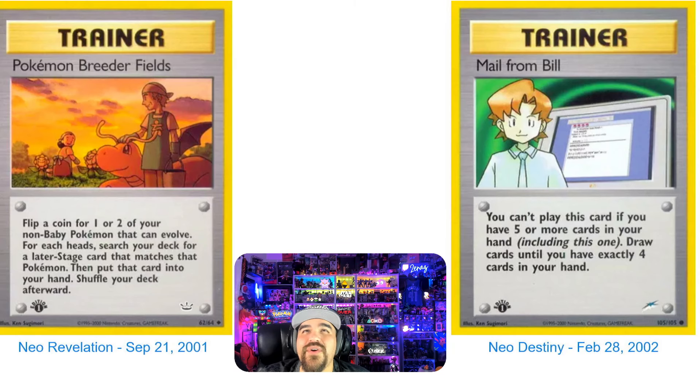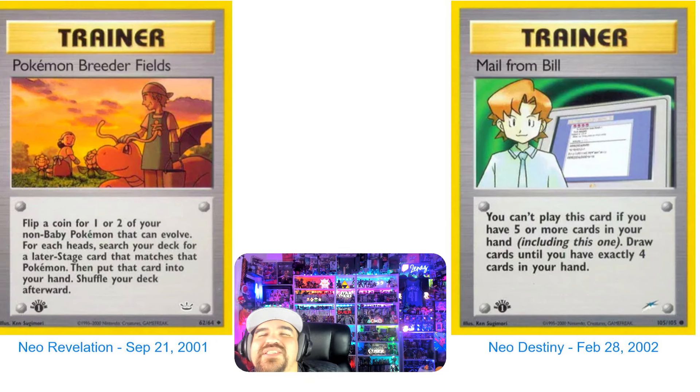On our left we have the Pokemon Breeder Feels — I love that Dragonite, the Sunflora is absolutely beautiful, really cool for the Neo era. September 21st, 2001 — that's the only trainer card in that set. On our right we have Bill — 'Mail from Bill,' a little old-school email-looking system that looks like a Mac-type OS. Neo Destiny, February 28th, 2002.